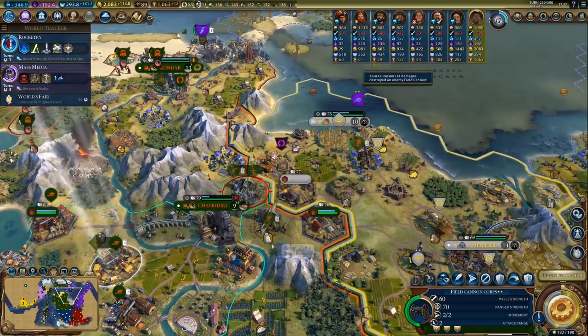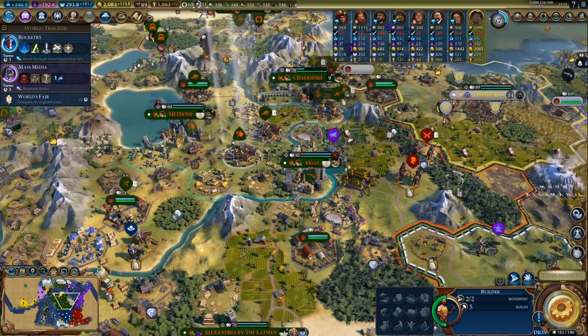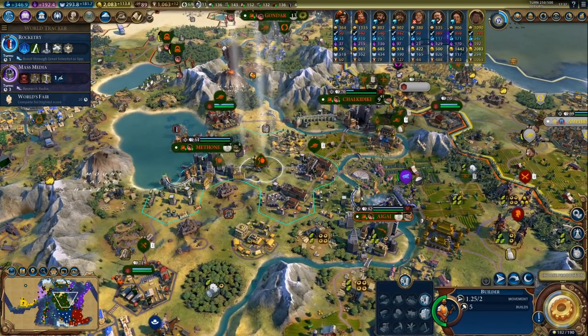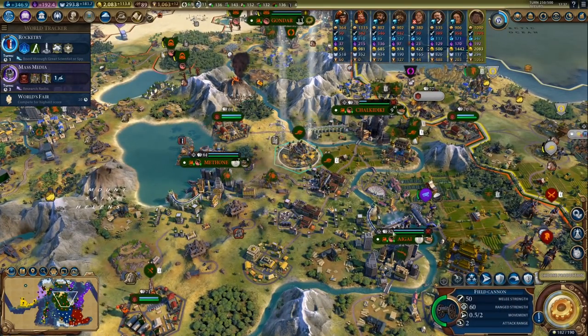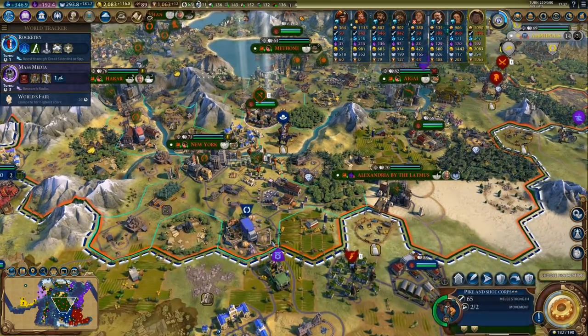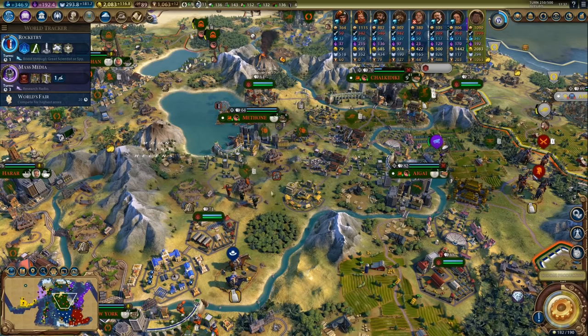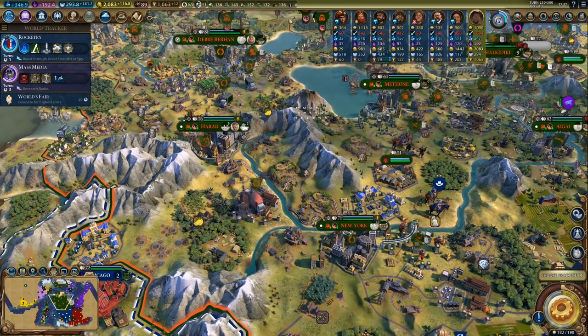Let's kill this guy — I'll take some damage from city bombardment but that shouldn't really be a problem. We'll be fine. Hyone has one field cannon corps with like two thirds of his health left — not exactly a threat. So, more armies — there's another army. I should also get some pike and shot and upgrade these guys.